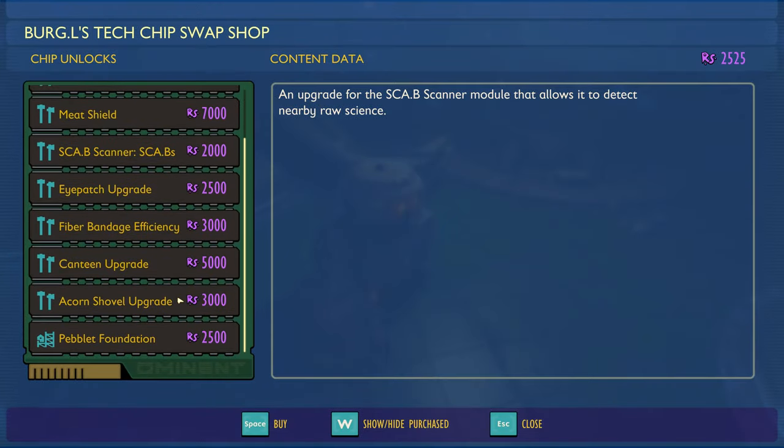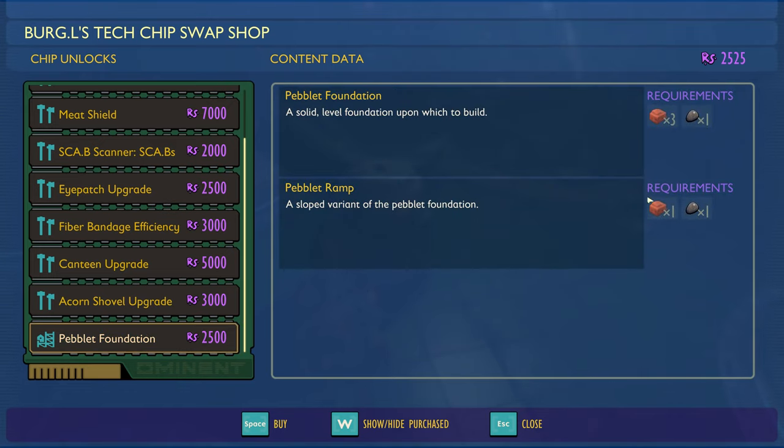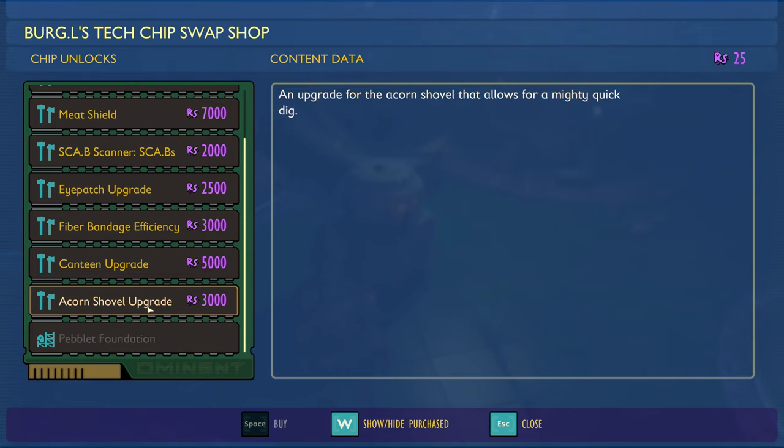We want to trade some raw science. The one we want is pebble foundation — it still requires clay and one pebble, so I'm really interested to see what that looks like. We're going to go ahead and buy that. Raw science down to 25. The acorn shovel is something I'd be kind of interested in, but it's 3000 raw science.